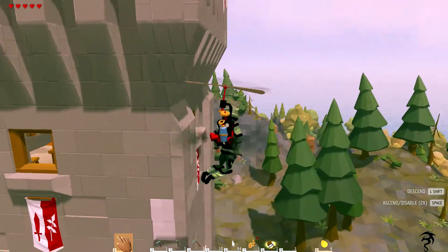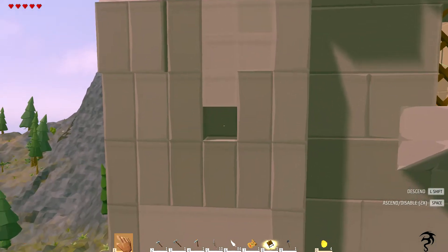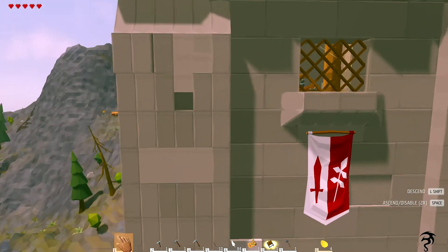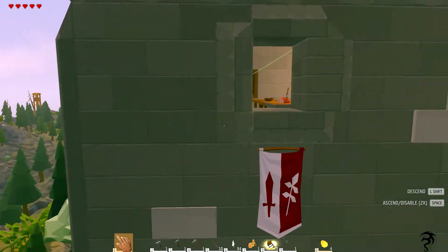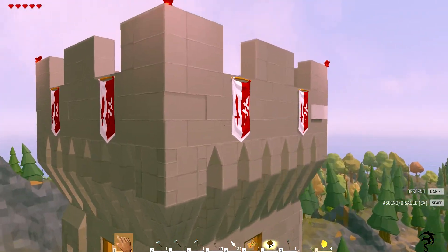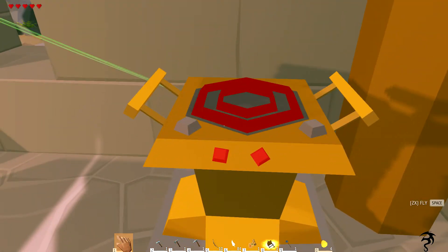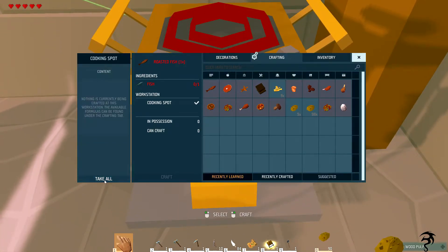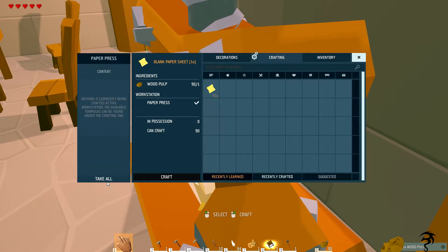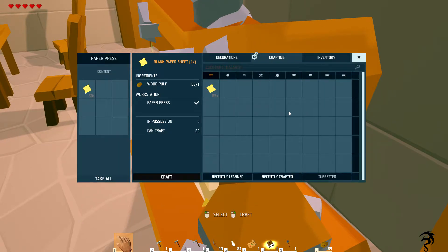I cannot fly through that window — is that the only window in this whole bit? There's a hole in my castle. Let's see, we got paper — oh lag. 90 sheets! How did I get that much? How much pulp did I make? Holy moly, I didn't realize I made that much pulp. Let's fill it up — I'm hoping this will let us make books, but I don't think it will. Oh, I need an actual oyster.